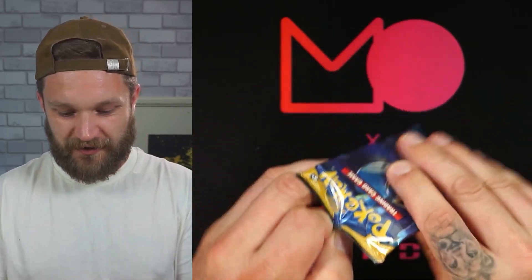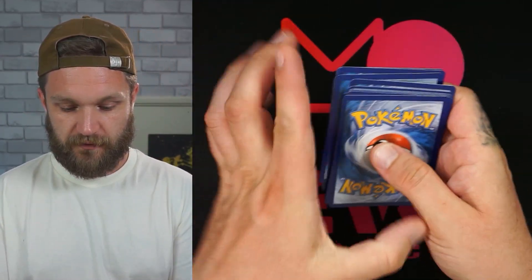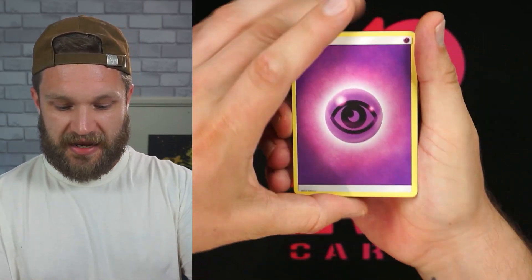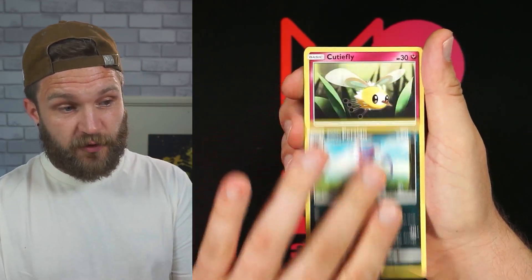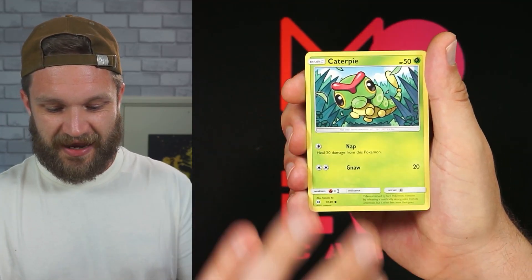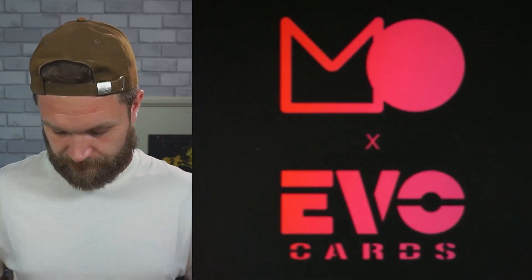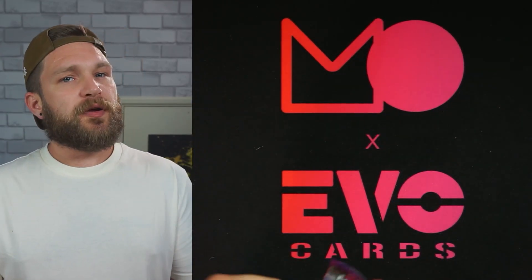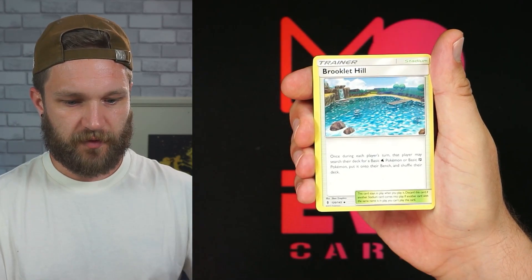Base set Sun and Moon next — four to the front. I collect Full Art Trainers as well and I don't think I had that one, so I'm very happy. But nothing more from Sun and Moon. Guardians Rising time — I've not really opened much of this set; let me know in the comments if there's a big chase card from Guardians Rising. We get Brickly Hill, Gloom, Geodude, Litwick, Pancham, Vanillite — really cool little artwork on that Vanillite — but nothing rare.